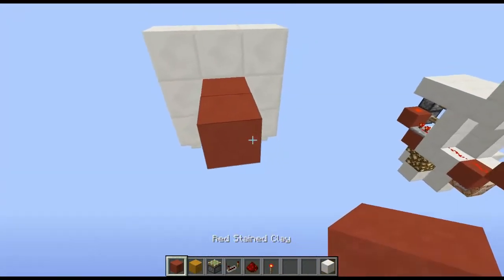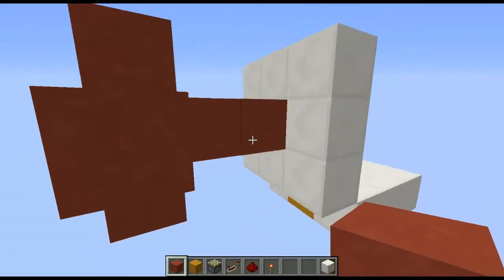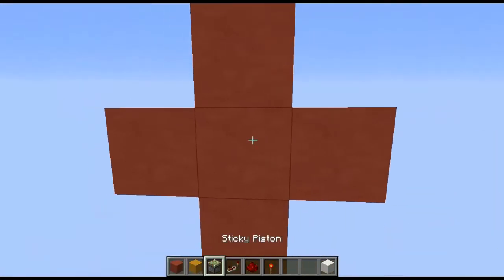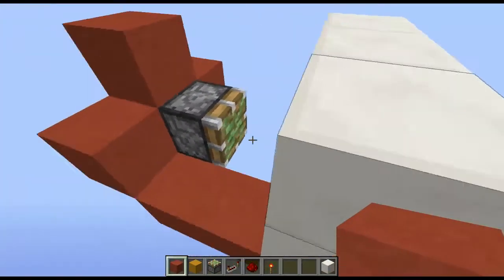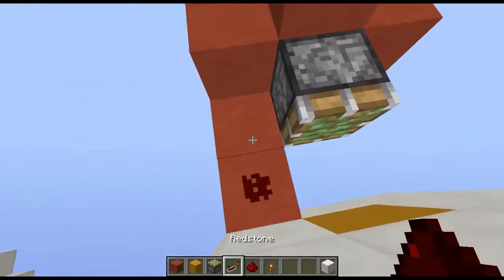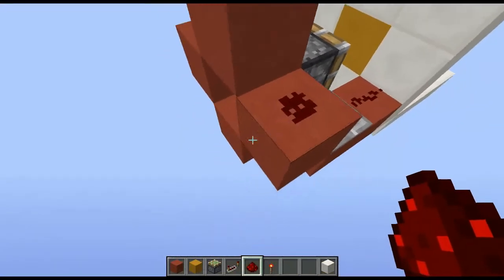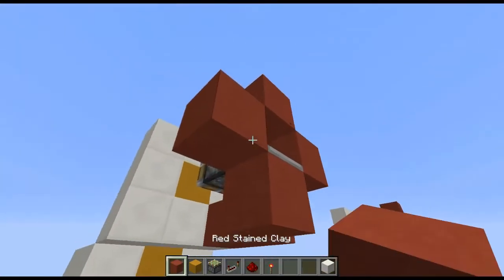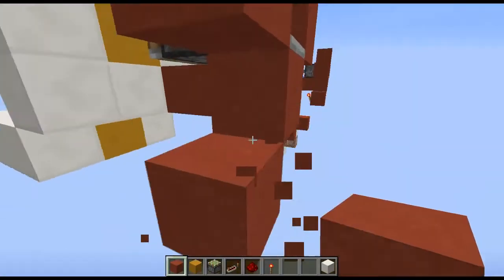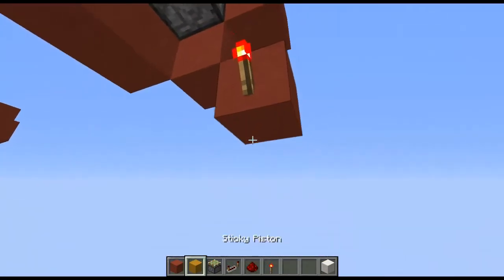Go three blocks back and build a shape like this. Break these two blocks, put a piston here, go around the back, destroy that block and place that. Now put redstone down, a repeater set to one tick, a piece of redstone there, another repeater, go two blocks down like so with a piece of redstone here and a torch.